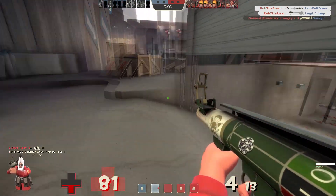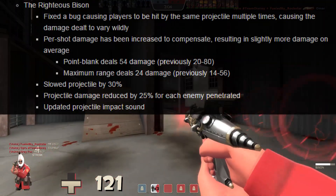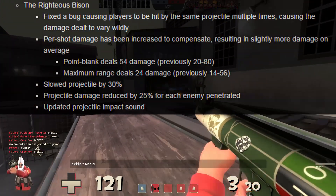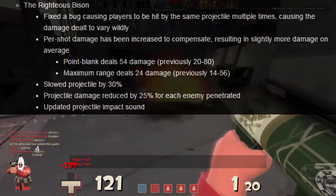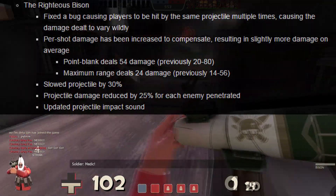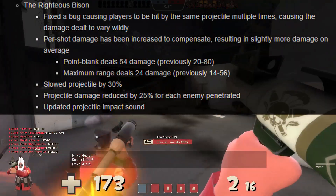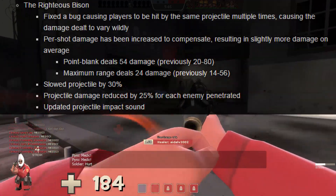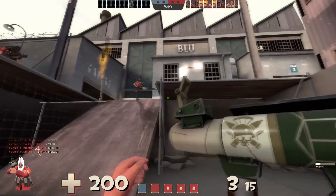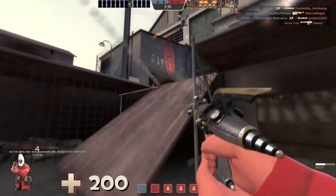Now the moment has arrived — the one gun that probably every single person wants me to talk about, and that is the Righteous Bison. This thing took a beating for sure. Quote-unquote fixing a bug causing players to be hit by the same projectile multiple times, getting rid of its major damage capabilities. The point-blank damage got increased while maximum range damage decreased. And they even went as far as to slow the projectile down by 30% while reducing even more potential damage by 25% for every other target it passes through. That's a lot of nerfs, certainly something to get mad about. But there is really a simple explanation for everything.